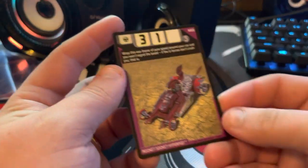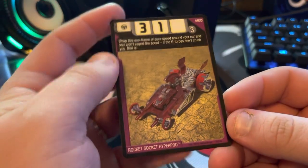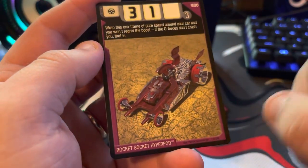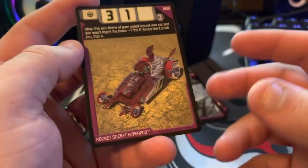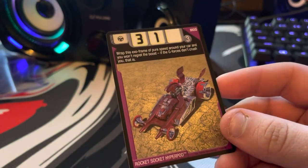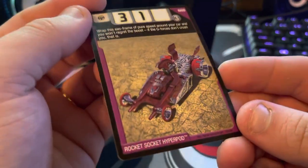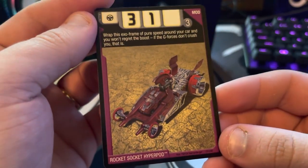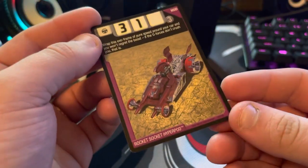Next we have Rocket Socket Hyperpod — this is a really cool card. I love the art on this. The colors are spot on, and the light dusty ground around it really complements these colors. I love Rolling Thunder in there. Really, really cool card — I just think this is such a beautiful card.